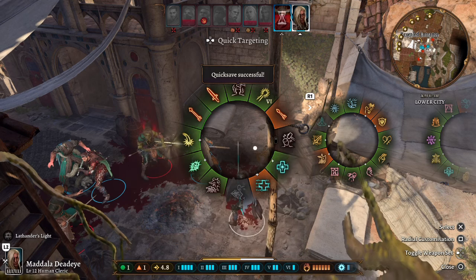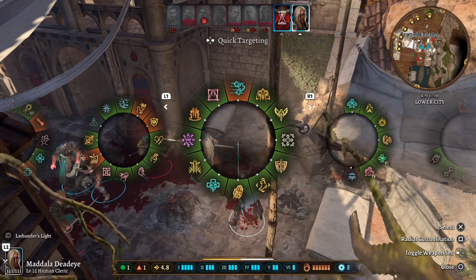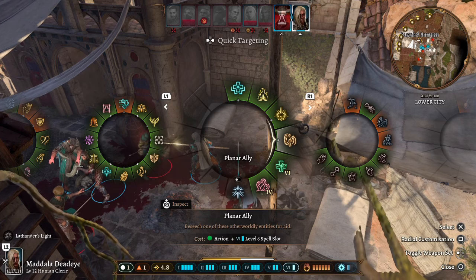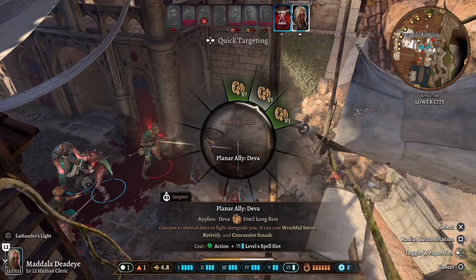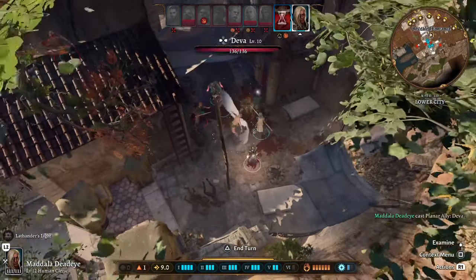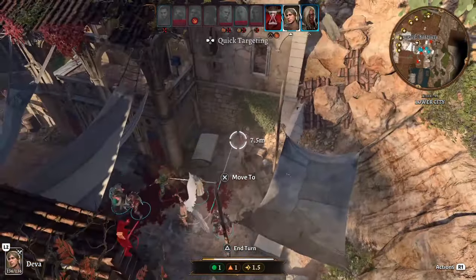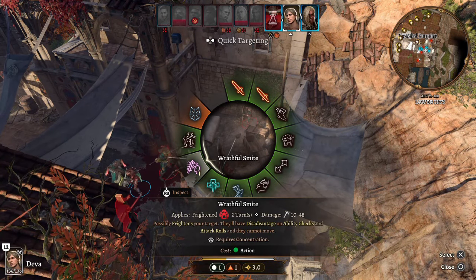Now it's our cleric's turn and we have a bunch of options — we could heal or use other spells, but we're going to start by casting Planar Ally. It's a level 6 spell slot and we only have one. We'll summon a Deva — 136 hit points, very strong. The Deva has a bunch of attacks including Wrathful Smite.